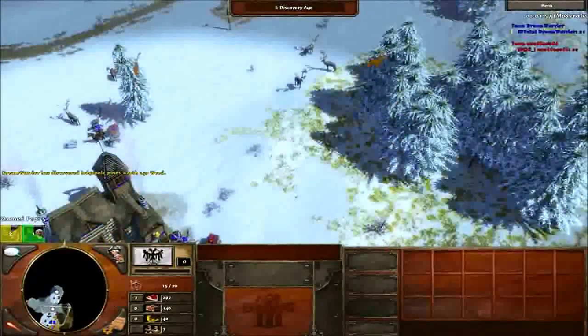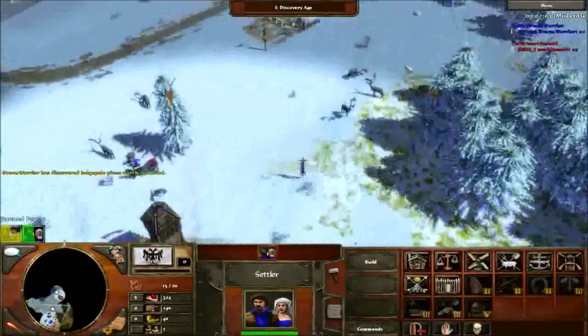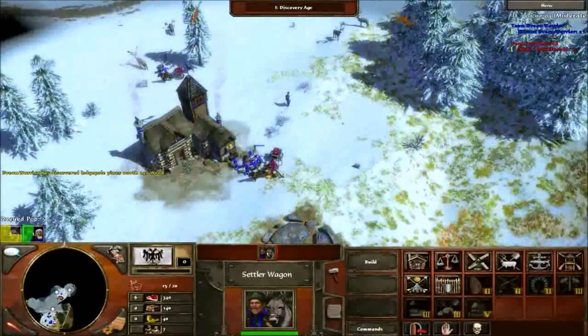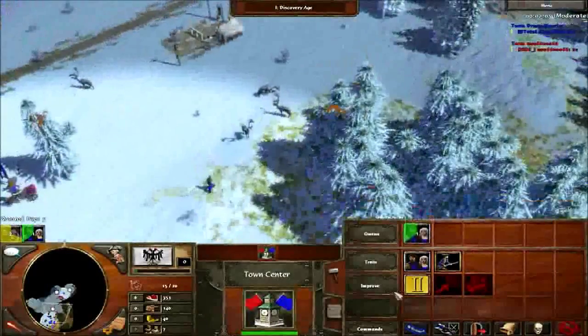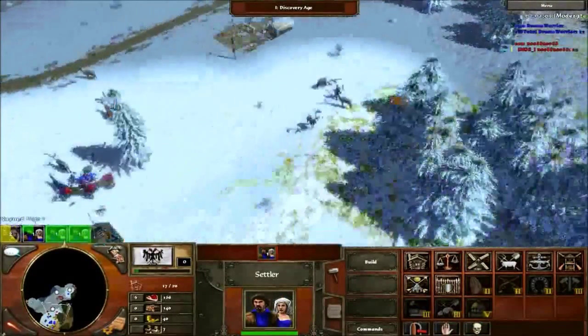Starting to explore a little better here. I find my hunt way down there, so I go and hunt that real quick. Switch some villagers up so they'll all become inactive when that's done. Wait a few so I don't waste too much time.